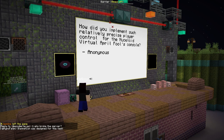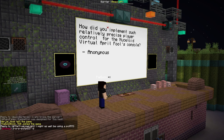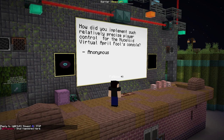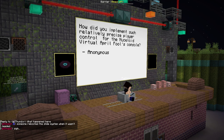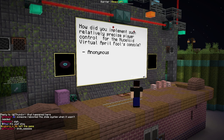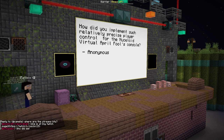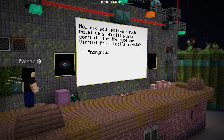How did you implement such relatively precise player control for the Nucleoid Virtual April Fools console? It just uses — when you, for example, ride a minecart on some rails — you know how you can sit down and move by pressing forward and backwards? It uses that. Because the client sends packets exactly for forward, back, left, right, and it just uses that as data. The downside is I can't use mouse because I need it to be more precise, but at least I didn't need a mouse really.